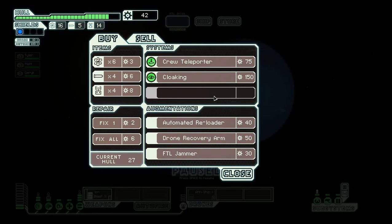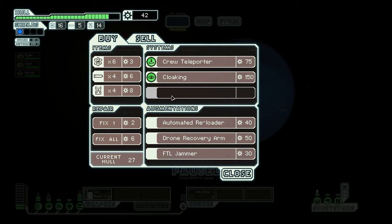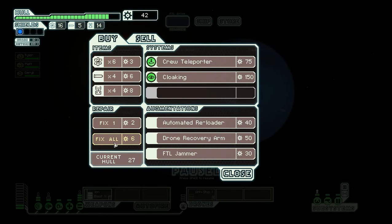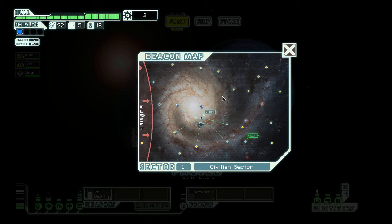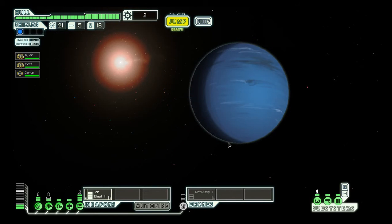Automated reloader, drone recovery arm, FTL jammer — that's stuff we haven't bought. We'll just fix that all. Now our ship is fully fixed. We're going to buy some fuel — all the fuel — and we're going to be poor. I'm going to buy FTL. It's a pretty good game. It's not multiplayer, but it's still really fun.